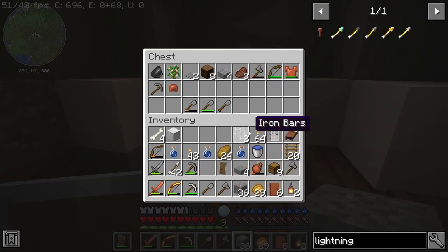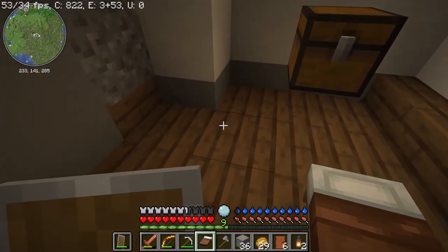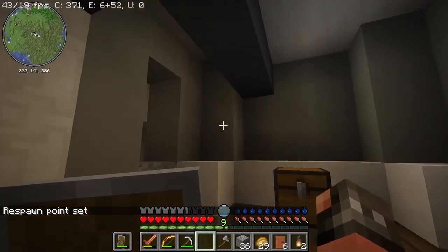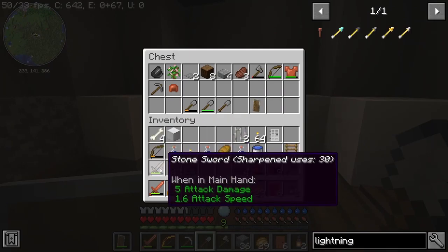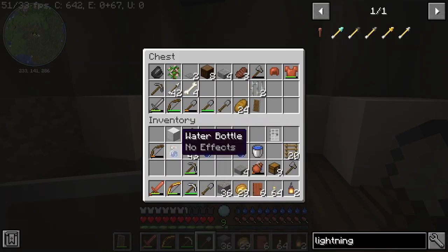We might just make a good respawn point here so we don't have to travel far every time we get killed — if that is going to be a habit. The floating bed — why not? I think everything is in order. We do have too much equipment. I really like to be able to act quickly, so I'll just put things in here. No time for an axe. And of course these skeletons can drive you crazy.